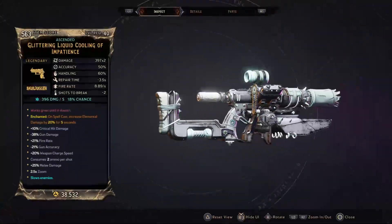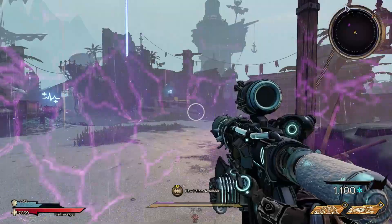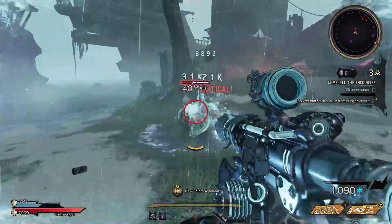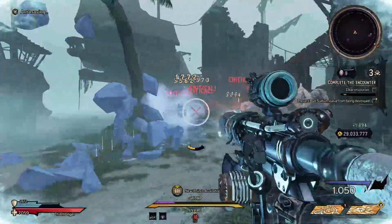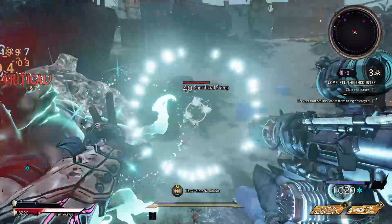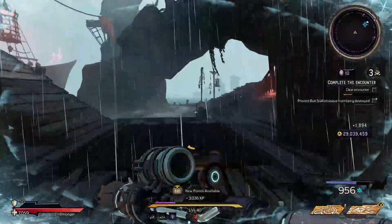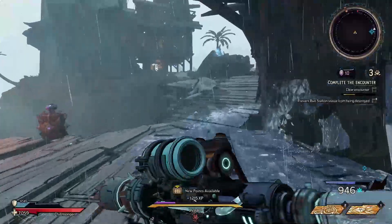Next up we have the Liquid Cooling. The Liquid Cooling is a Skulldugger weapon, so you don't have to reload — you just continuously fire and it will overheat. The Liquid Cooling doesn't have any super crazy hidden effects on its damage card, but when you score critical hits with this weapon it will refresh the heat buildup, so as long as you're scoring crits you can continuously fire without it overheating.